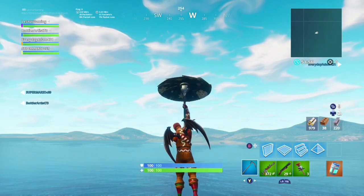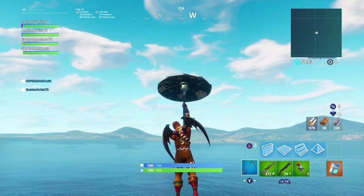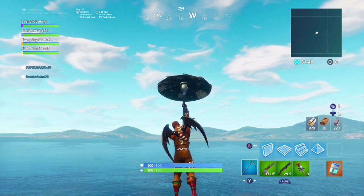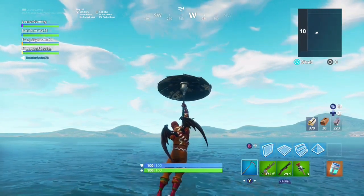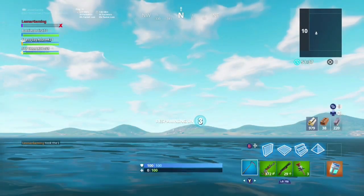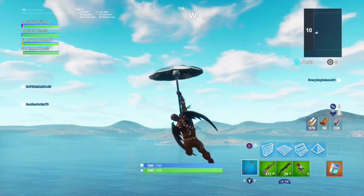Respawn at Flush Factory, then just glide over to the islands. This might take about two to two and a half minutes, so just bear with it — I know it's a little boring, but once you get on it's going to be worth it. It doesn't matter if you die from the water; just respawn. Dying from the water is a little faster, but you can do what you want.